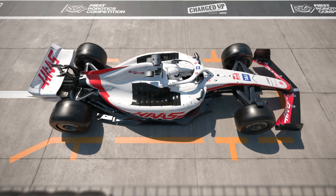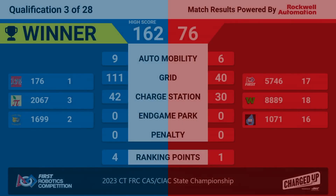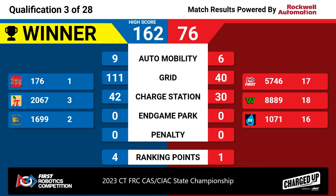Ready with those scores — it is a Blue Alliance victory, 162 to 76, unpenalized as well. That's going to be a hard high score to beat as the day progresses. Big thing to note here: red managed to get that charge station ranking point, but they don't walk away with the win.